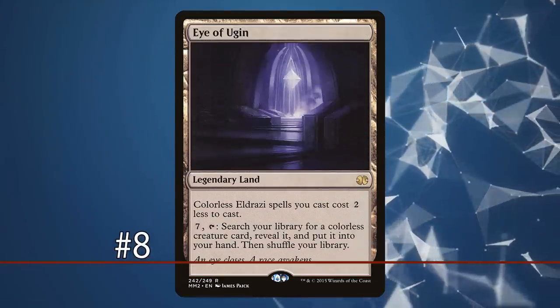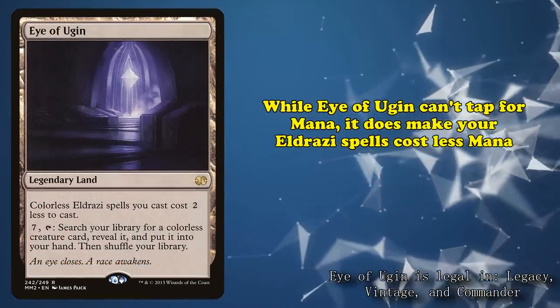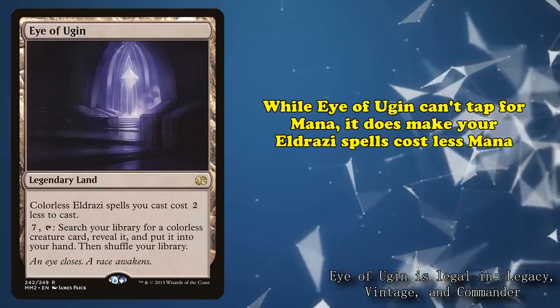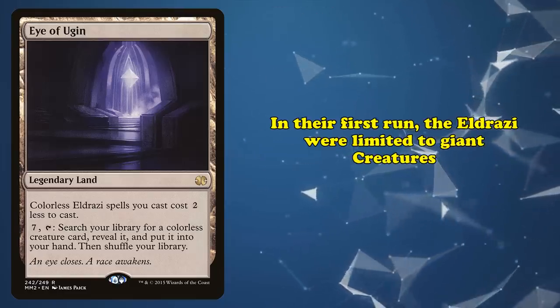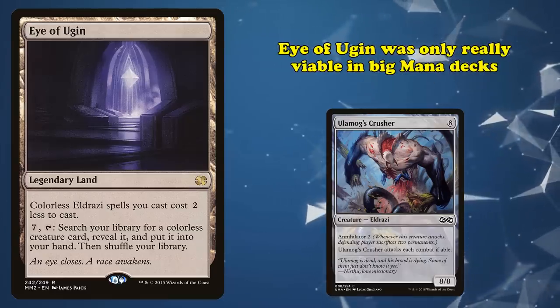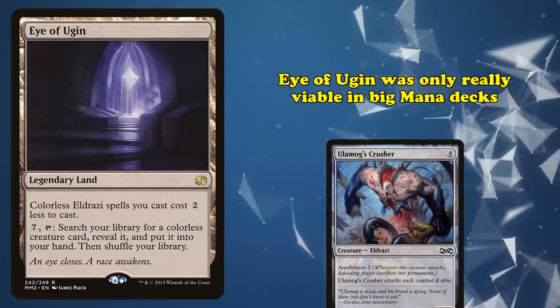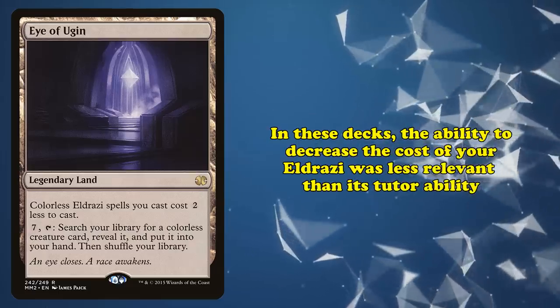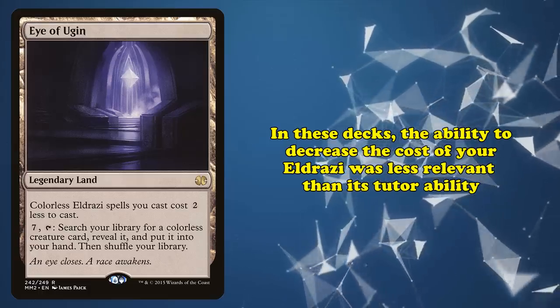At number 8, we have Eye of Ugin. This legendary land, while lacking a way to produce mana directly, does actually assist in the casting of your spells by making each colorless Eldrazi spell you cast cost 2 less. In their initial print run in the Zendikar block, Eldrazi were limited to large creatures like Ulamog's Crusher, and thus Eye of Ugin was mostly relegated to an option in big mana decks to help speed out their game-ending threats. In these decks, the cost-reduction effect would often be secondary to the ability to pay 7 mana to search your library for any colorless creature and put it into your hand.